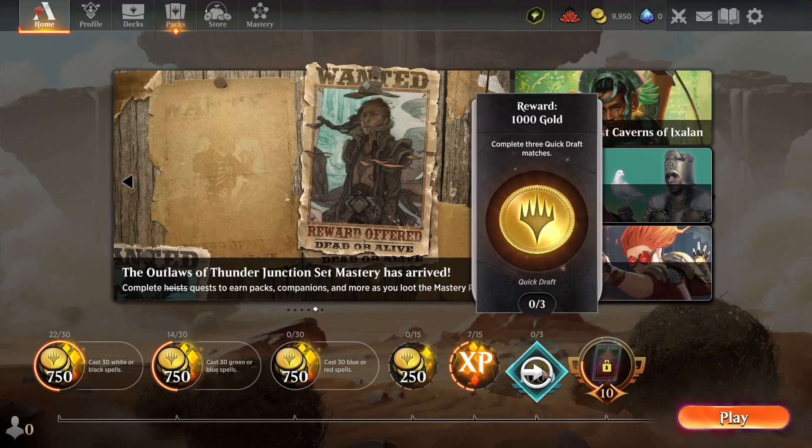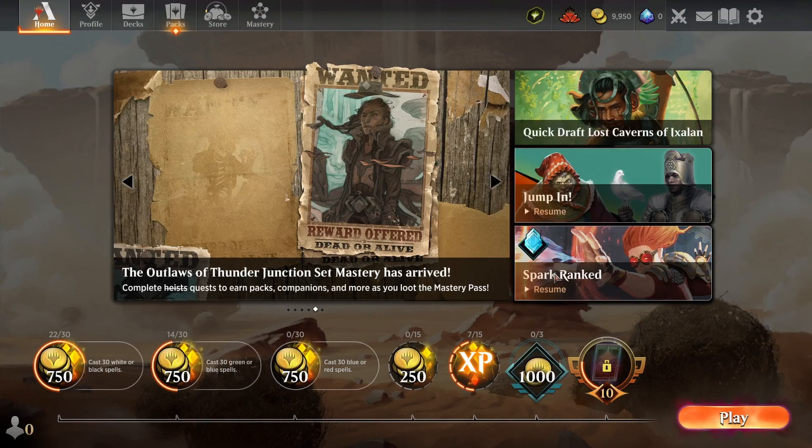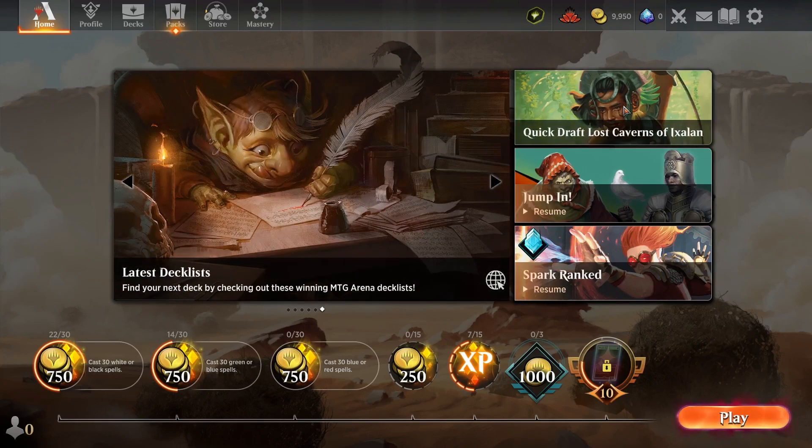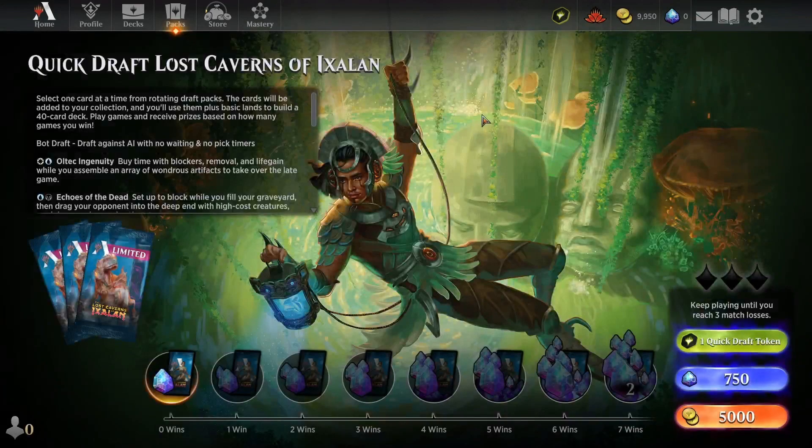Initially I was thinking I wanted to do three Quick Drafts, but I think I only need to do one Quick Draft to complete this. Let me go there and we'll talk briefly about what a Quick Draft is. I'll just click the tab here to get into it. This is the only Quick Draft available — it's a Quick Draft from Lost Caverns of Ixalan, so each one is based around an expansion.